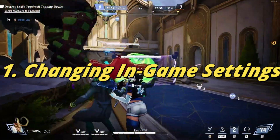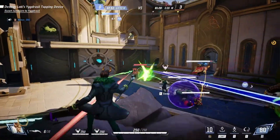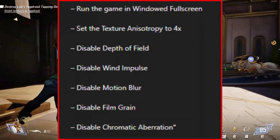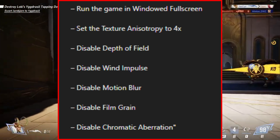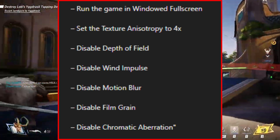The first and very quick step to fix these issues is to change the in-game settings. Here's what we suggest: run the game in windowed fullscreen, set the texture and anisotropy to 4x, disable depth of field, disable wind impulse, disable motion blur, disable film grain, and disable chromatic aberration.